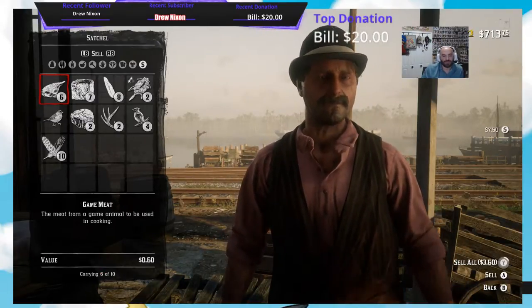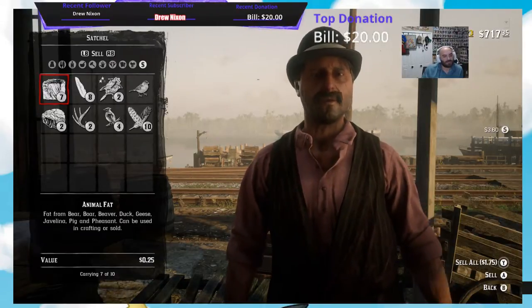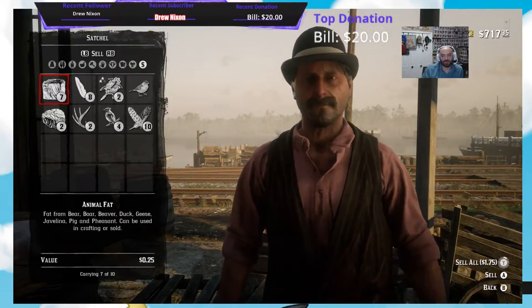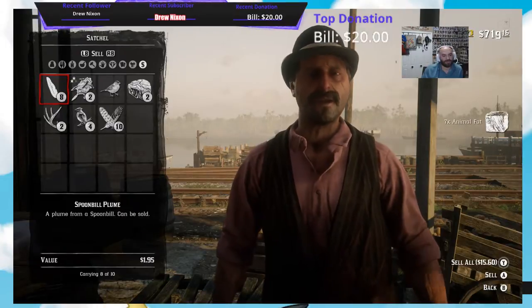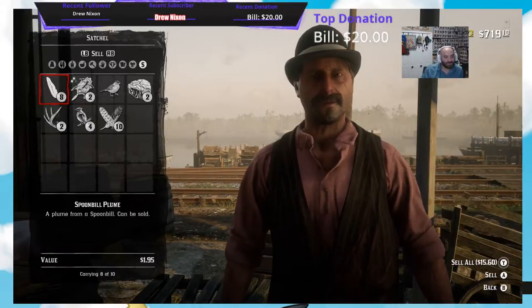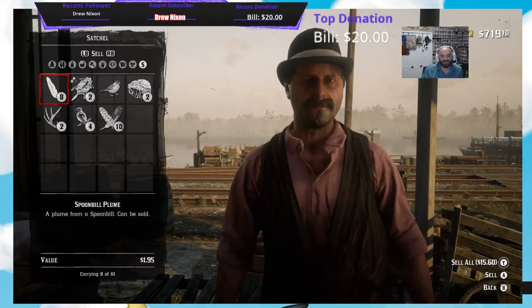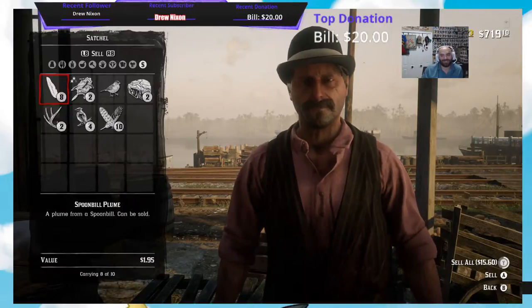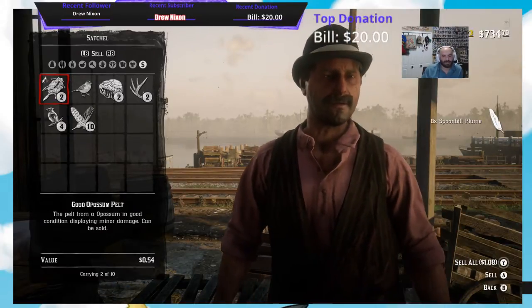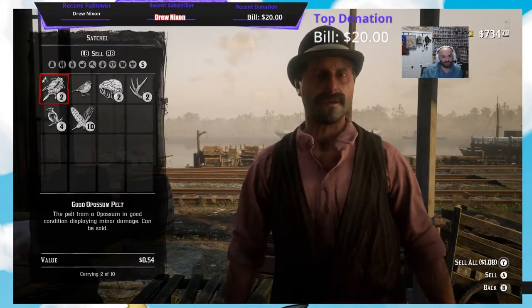Game Meat is $0.60, so 6 of them is $3.60. Animal fat's only a quarter, so that's $1.75 for 7. Whoa, look — this is the big one. The Spoonbill Plume is $1.95 per feather. I have eight of them, that's $15.60. Good Possum Pelt is $0.54 — you see that it's higher.